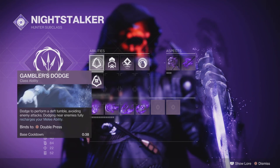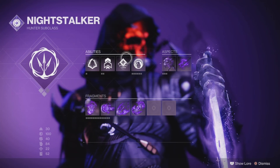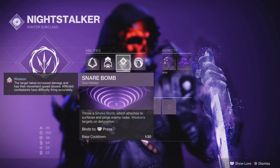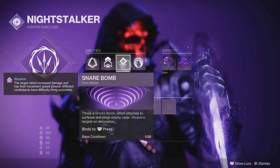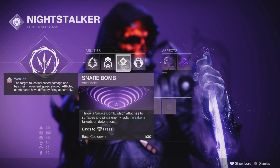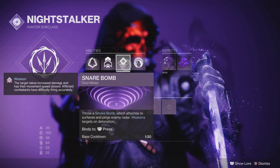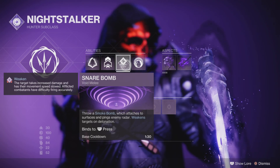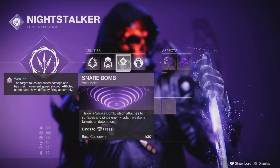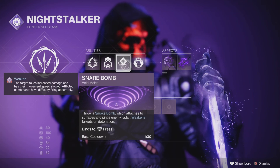Gambler's Dodge is what I go for because we want to apply as much debuff as possible with this build. Getting back our snare bombs helps us apply Weaken more often than not, which is very good if you're aiming to take out champions, a mini-boss, or something like a Hydra in the new dungeon — so it's quite useful.